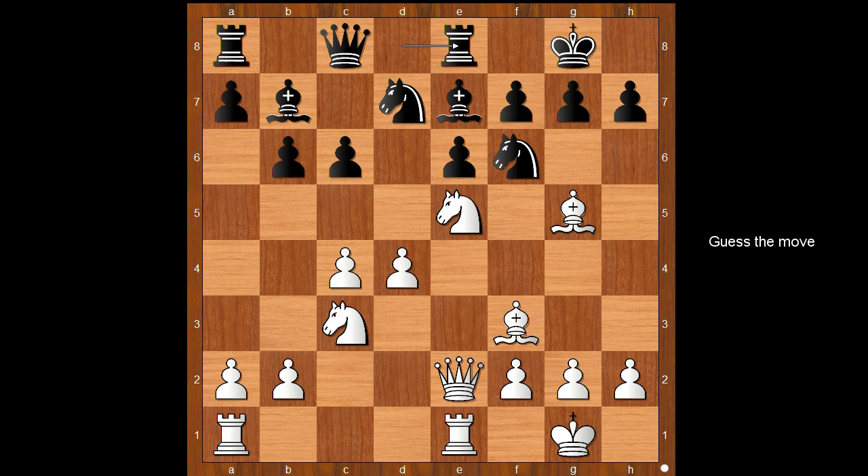Queen to e2. Rook to e8. White to move. How would you continue? Perhaps some players would continue with rook from a to d1. This looks like a sensible move. What would you do? What would Alekhine play? In a similar position, Alekhine played knight takes pawn on f7.